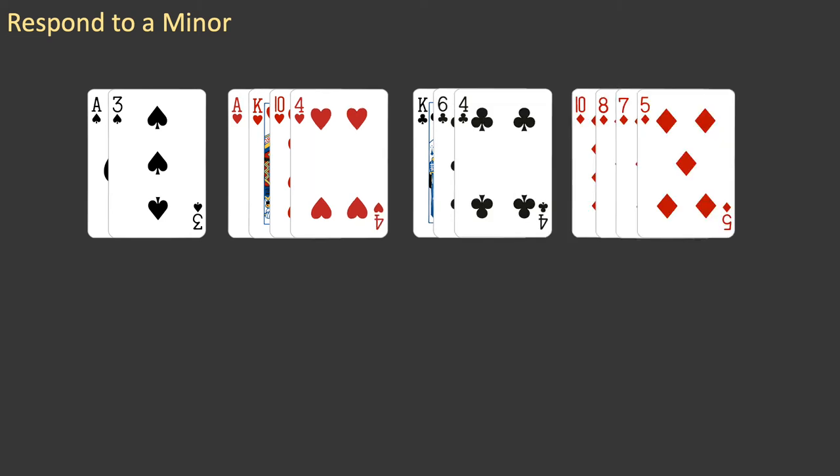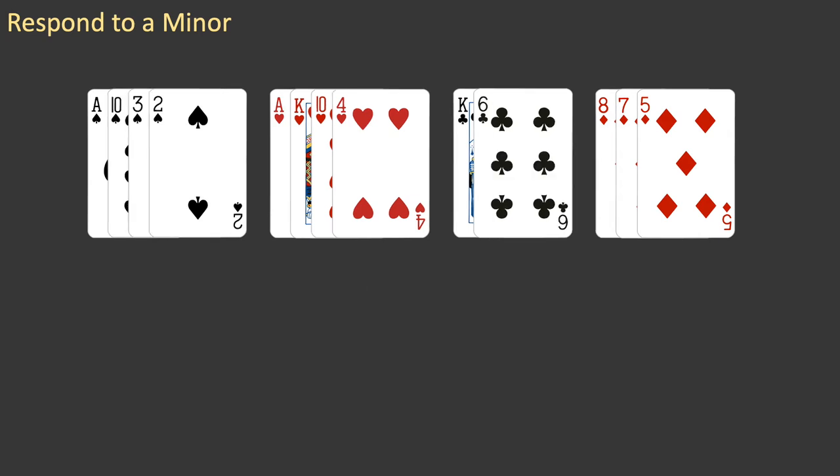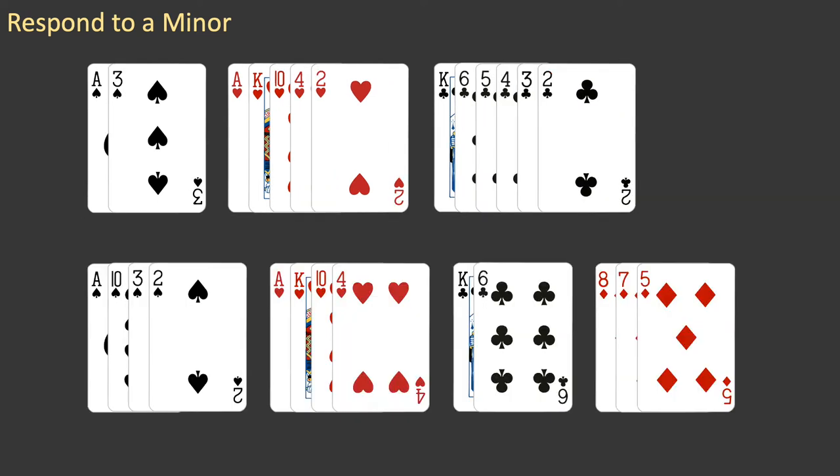Another hand from Episode 2 has no long suits, so you look at the minor suits. It has four diamonds, so you bid one diamond. A fifth hand also has no long suits, but it does not have four diamonds, so you bid one club. Here are the two hands you opened one club — they are very different hands, but they are opened with the same bid.